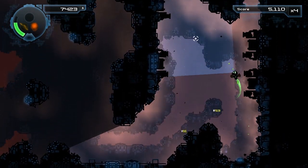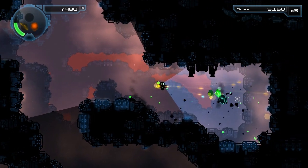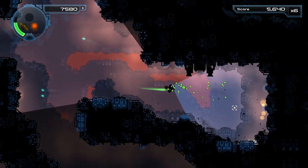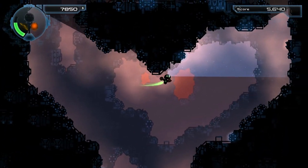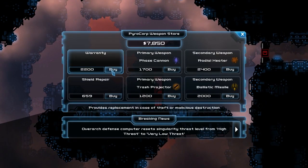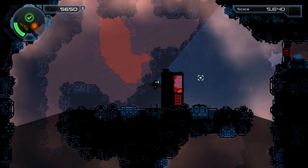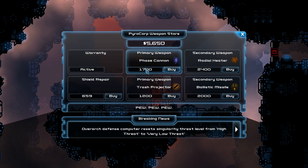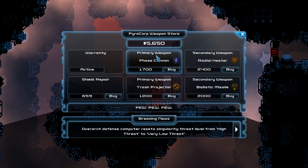The cash money part of this area comes from these question mark cubes, which as we just saw can sometimes have enemies inside them — though usually it's probably just the aforementioned Robo-Bucks. And there's a warranty item here — this is basically a respawn if you die, which I will definitely take. I think I'll be fine without buying a shield repair; I'll probably just upgrade my shields instead. There aren't really any weapons here I'd want to buy.